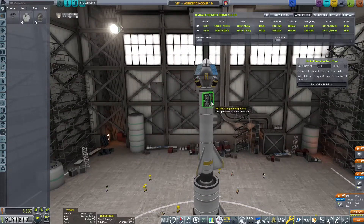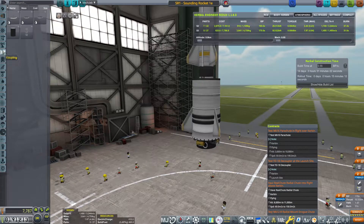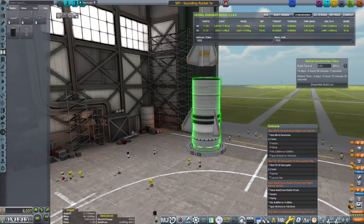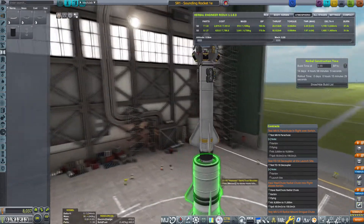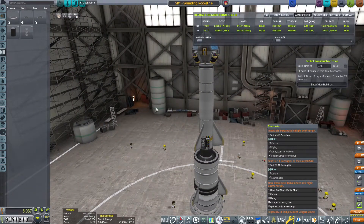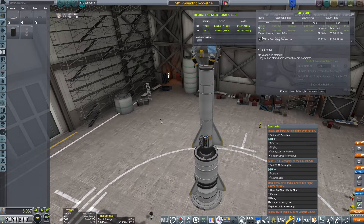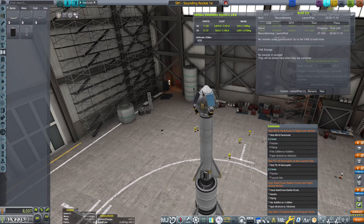So this is our rocket and as you can tell we're gonna do some minor modifications. I'm gonna make full symmetry so things don't burn out. I've replaced the tiny tin booster with a hammer booster, and I'm clamping the 1.8 meter stack decoupler just to test it on the launch pad. I'm also moving the flight computer down because I think it's affecting the mass and making the rocket a bit unstable.